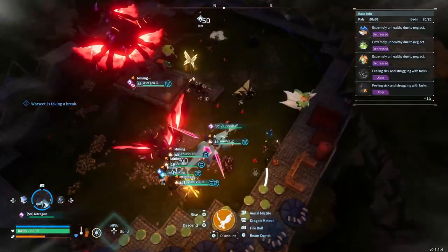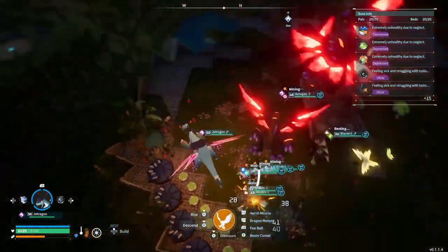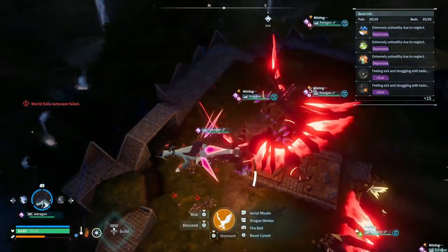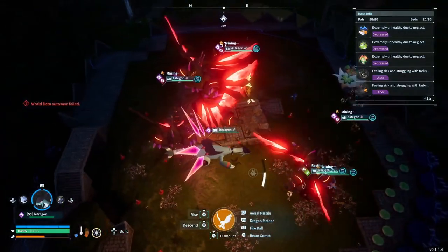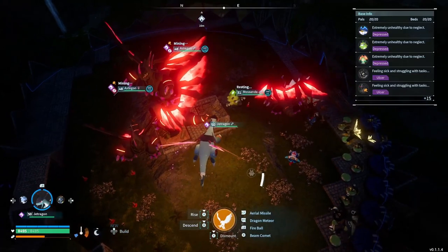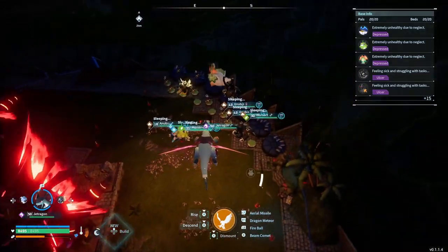The best Pal I personally think is Anubis for this base, for the reason you're seeing now. The Anagons — I do have a few Anagons, they do have traits for mining, but they tend to get stuck on stuff. I really don't have anything in the middle for them to get stuck on, but they still are getting stuck, so I'd much rather prefer Anubis.